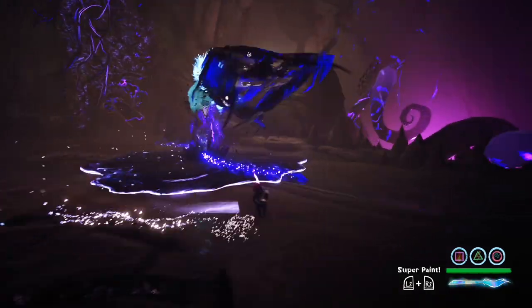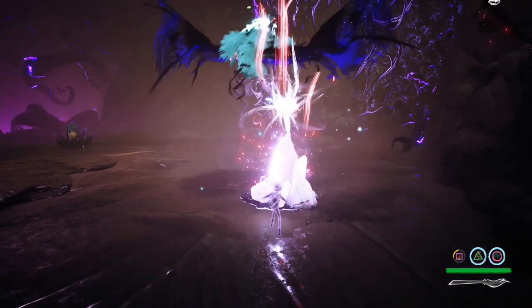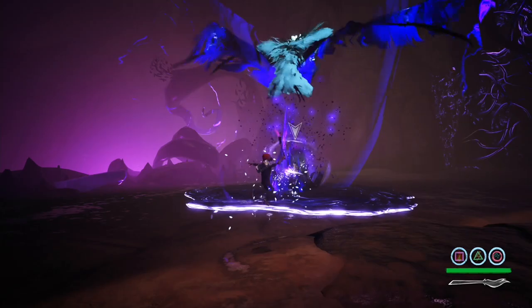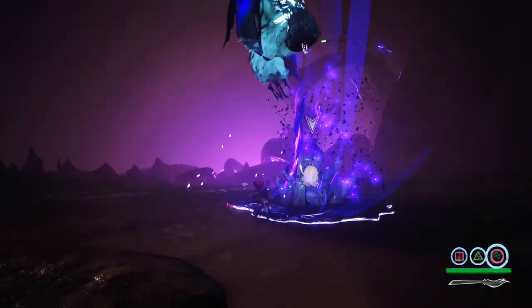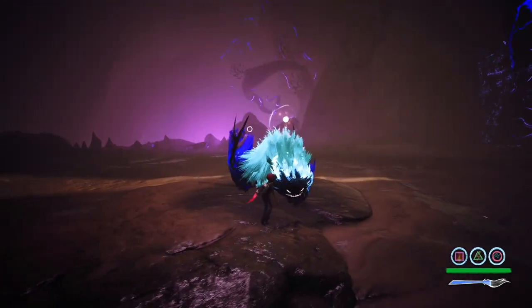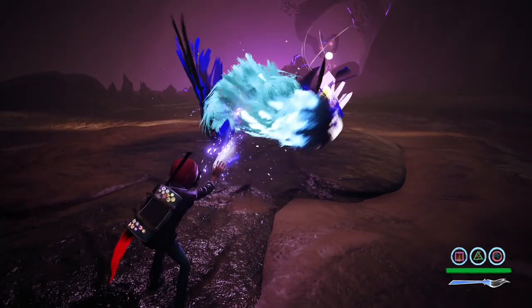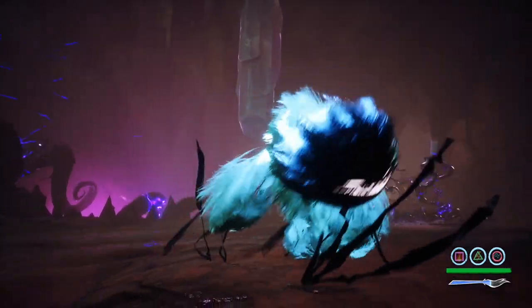He's on another crystal. Once you knock him down, use your super paint and just go to town on him with Square. Right, one more crystal to do and we've got him. Now to tame the beast - easy there, easy, pipe down. Yes, we got him guys - we're almost at the end of the game!